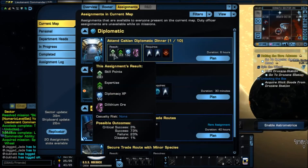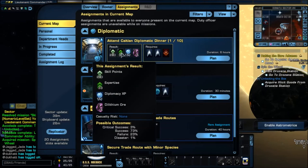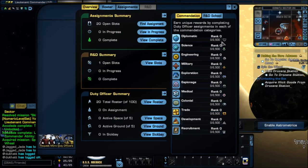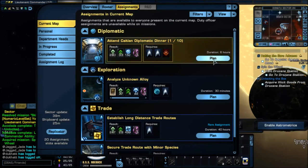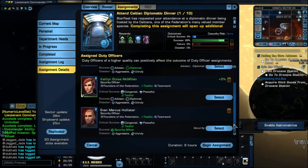These missions give you certain types of things — like this one gives expertise and gives 280 skill points, and then this one gives 33 expertise. Skill points are used for your skills, which is a quick way to get your captains up in levels, get your points, get dilithium. It also gives you Diplomacy XP. Once you get to rank one, you get an extra type of crew member. Crew members go from common, uncommon, rare, to very rare. Very rares have a better chance to get a critical success. Any crew members with green attributes add to your success chance.